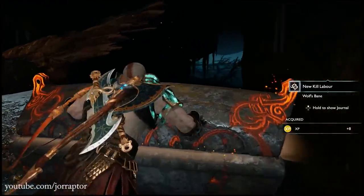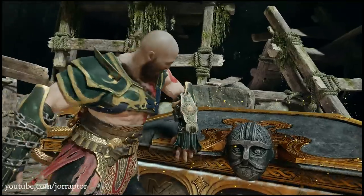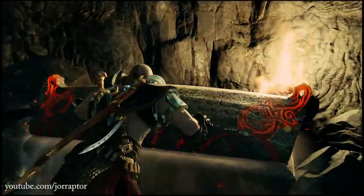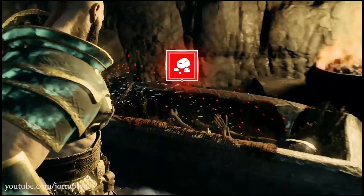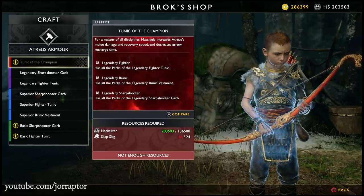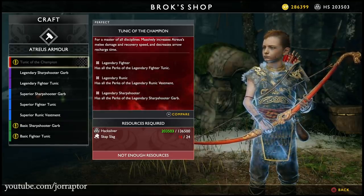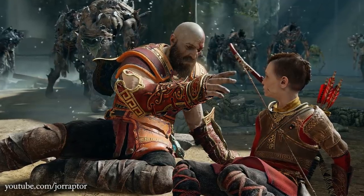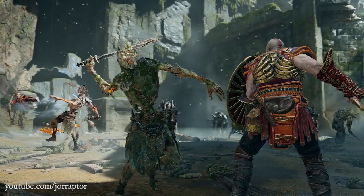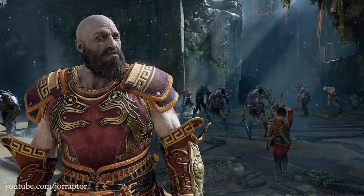More important is the new Skap Slagr resource found in red chests — at least that's the only place I've found them so far; they may drop from other sources later. The regular health-boost chests now only reward hacksilver, but the red chests off the beaten path are totally worth chasing for this resource, which you'll need a lot of for the new armor pieces. Atreus also got a new Perfect tunic combining perks from all previous armor sets and massively increasing melee damage and arrow recovery speed. There are likely more gear sets to collect — we already saw a cool red one in screenshots Sony released.